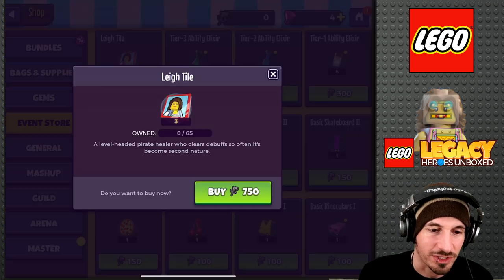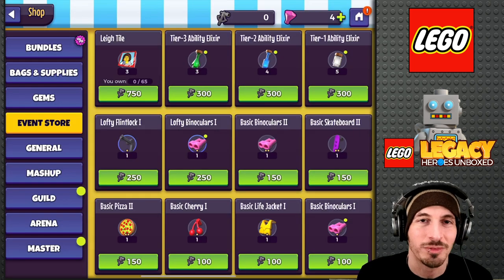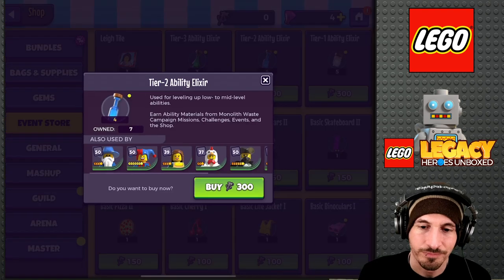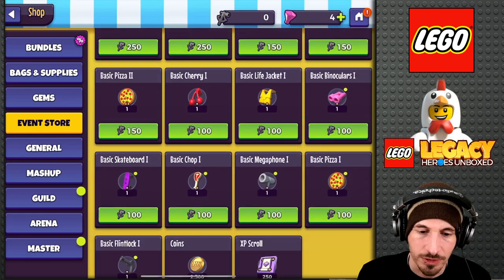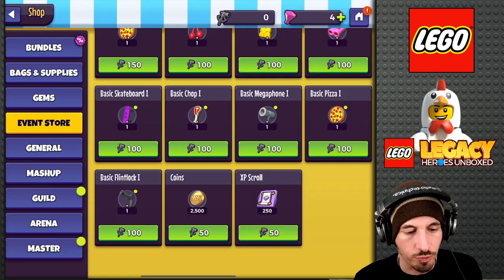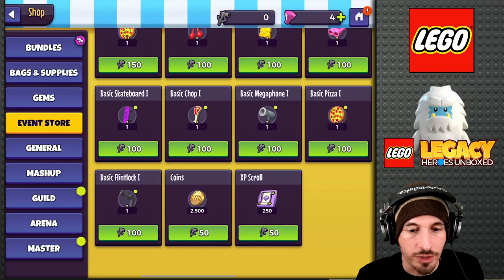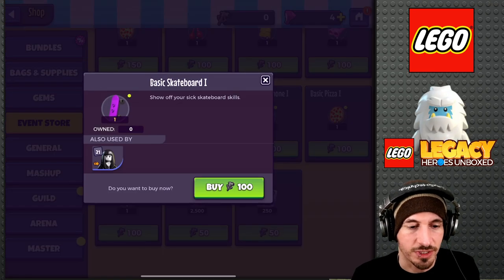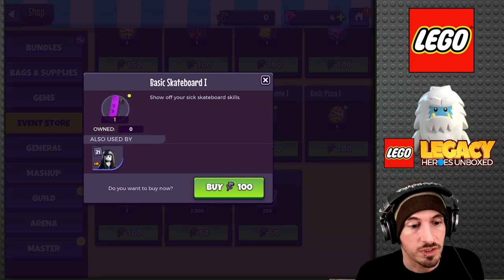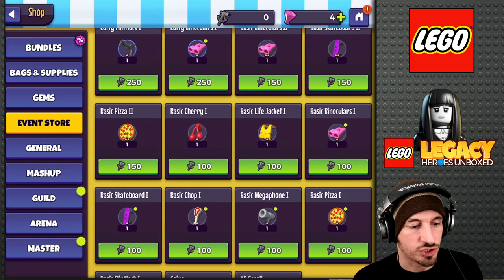What do we have from the event store? Lay tiles — it's probably just best to farm the event and then get the Lay tiles with the extras from here. Elixirs and a bunch of other stuff, coins, XP scrolls. I always like to go through and look at these things and see maybe I need some of these weird different gear pieces. Like, I don't have any of these basic skateboard ones — maybe I might need them to craft other things.